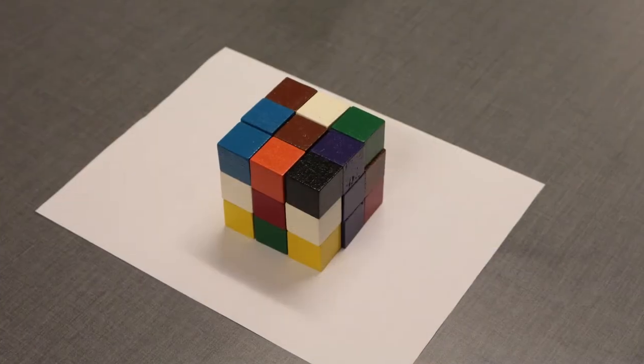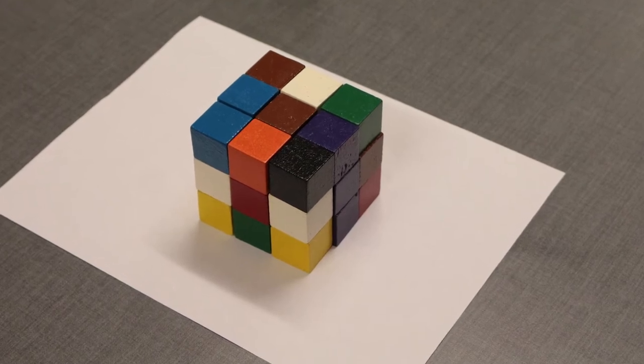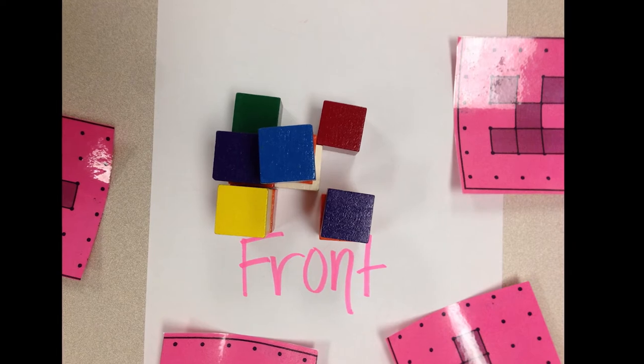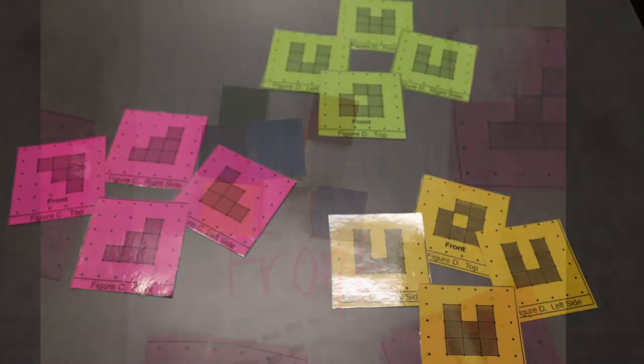Build a three by three by three cube and place it on a piece of paper in the center of the table. Players sit around the figure. Designate where the front of the building will be by noting this on the paper. Then choose one set of blueprint cards.